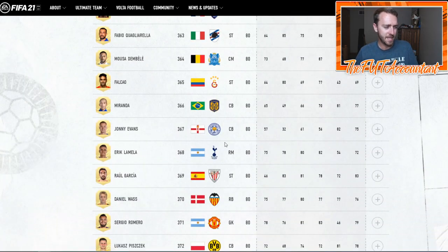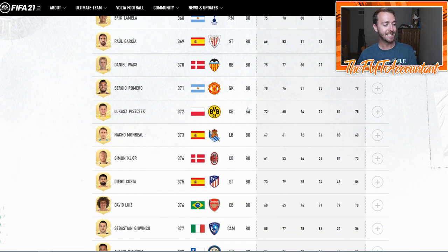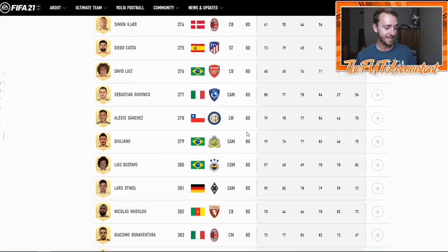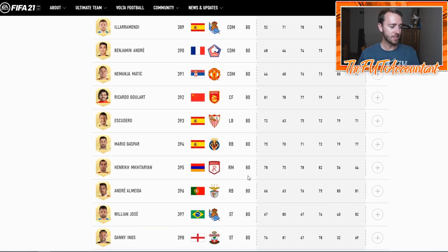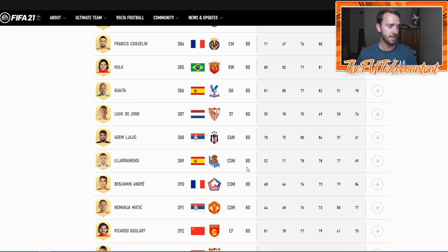The first thing I want to show you is we're on page 10, and I want to show you all of the downgrades that are just on this page. I opened up to this random page and started seeing all of these downgrades. Falcao — 80 rated, down from an 83. Miranda — down from an 83 to an 80. There are a lot of 83-rated cards last year that got a minus three. Diego Costa, David Luiz — both were 83s last year. Ilaramendi was an 83 or 84, down to an 80 rated. Willian Jose was an 83, now down to an 80. There were a lot of those downgrades that happened this year.